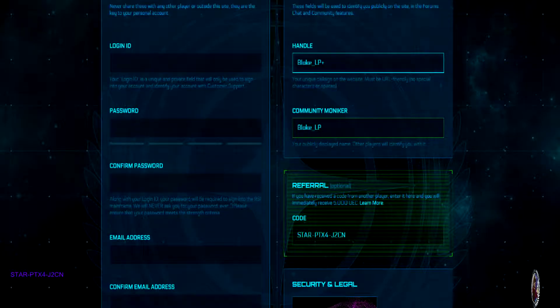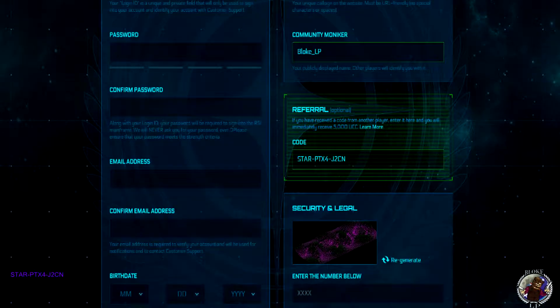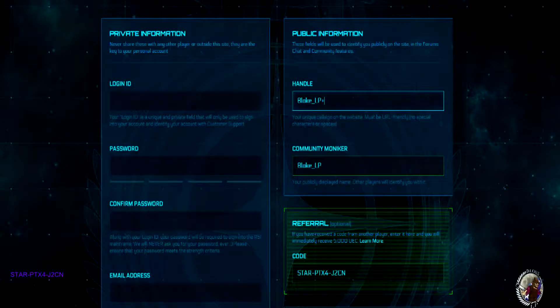That should bring you through to this tab. Fill in your credentials as needed: login, password, and all the rest. Over on the right-hand side, put in a handle. The handle is the name that people are going to know you as in-game, so when you're running around in the PU, Arena Commander, or anything like that, this is the name people will see. Community moniker is the name people will see on the forums or in Spectrum.